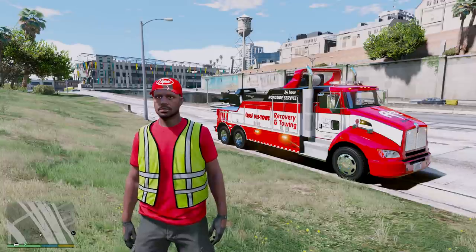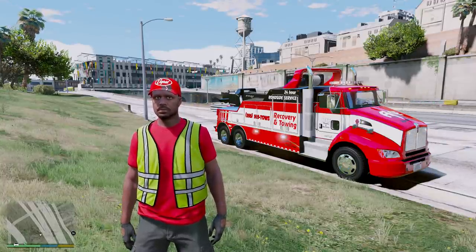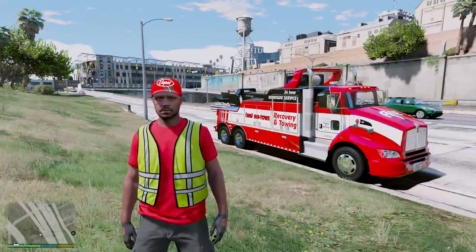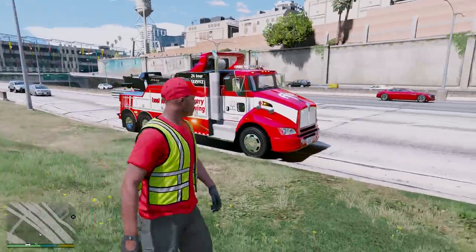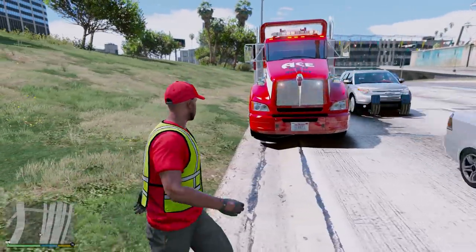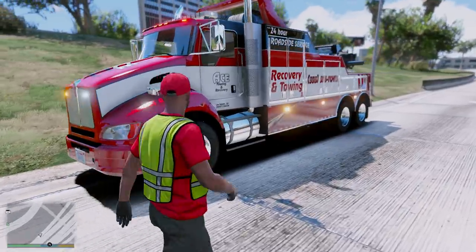Hey, what's up guys, welcome back to another episode of Granite Photo 5. Today we are back with our real life mod series and we're going to be doing some work with our tow company, Ace Towing and Recovery. Right now we have our heavy wrecker, heavy number four out — this is the Kenworth T440. We haven't used this truck in a while, I know some of you guys were asking me to use it.